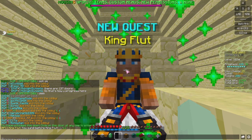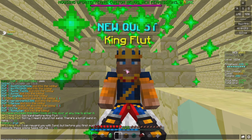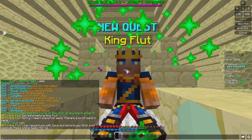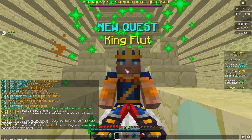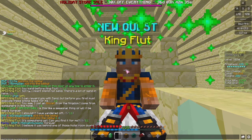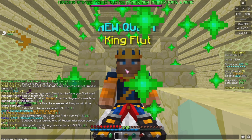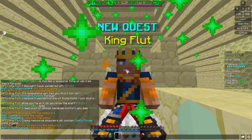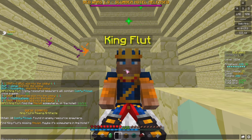Inside there's a new quest with King Flut. Click on them and they say: 'You stand before King Flut. I can reward you but first you must execute these tasks. I lost an amulet from my kingdom somewhere in this hotel - somewhere wet, behind one of those hotel room doors. Also, enemy resource spawners will contain comfy pillows - find the amulet and the pillows.' You start a new quest.